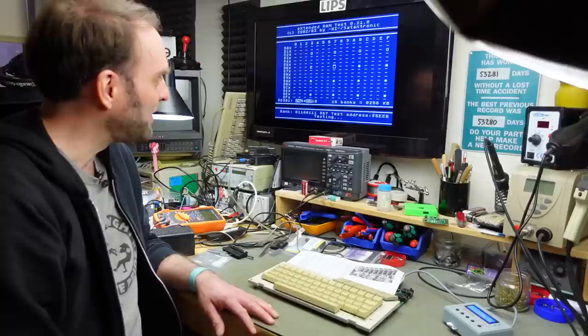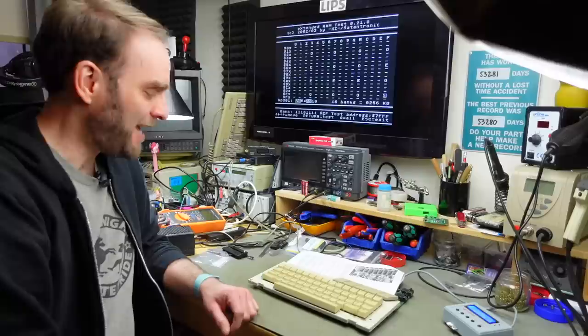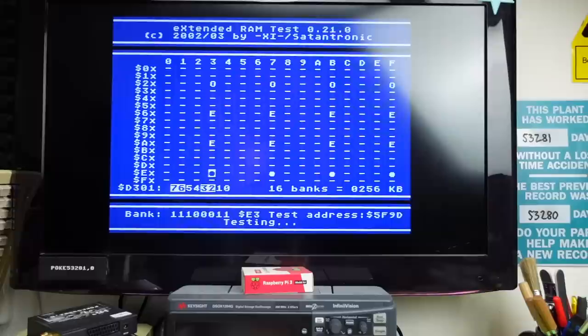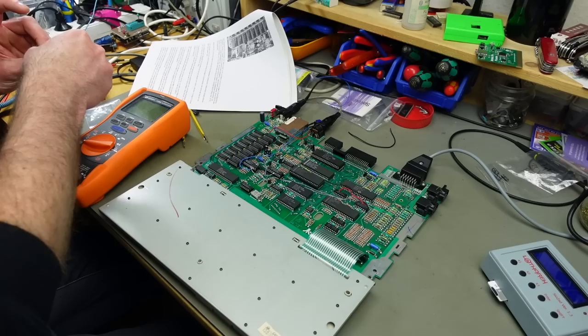Oh no — we got faults, a lot of faults. This is kind of the behavior we had in the last video: intermittent, different positions reporting errors in the RAM. So it's probably not our logic chip. I'm going to try another one. Running this again with another logic chip — yeah, it instantly reported stuff as faulty. I tested three different ones now and they were all reporting errors in random positions. Could be that they're all faulty in this batch, but probably not.